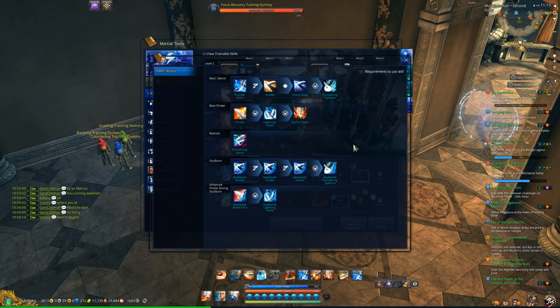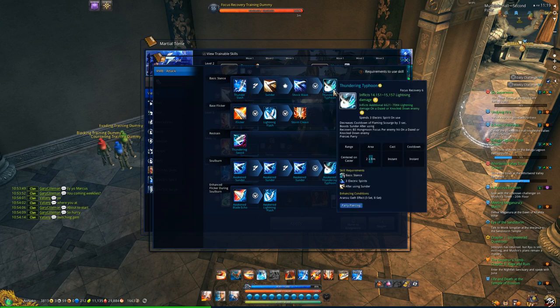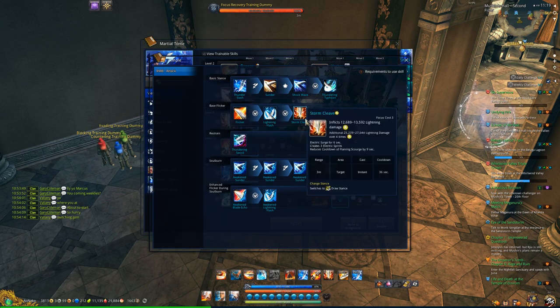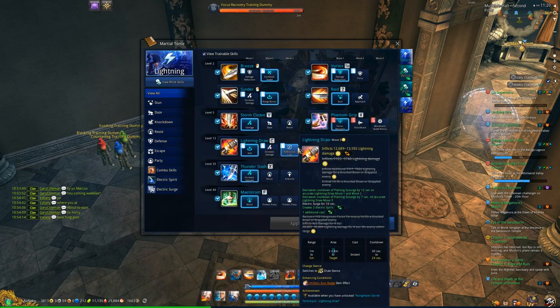Let's look at what it actually does, or what this thing says it does, which on first glance is completely retarded. Basic stance, Thunder Slash, which brings you into draw stance. I'm just looking at this for the first time too, so bear with me.